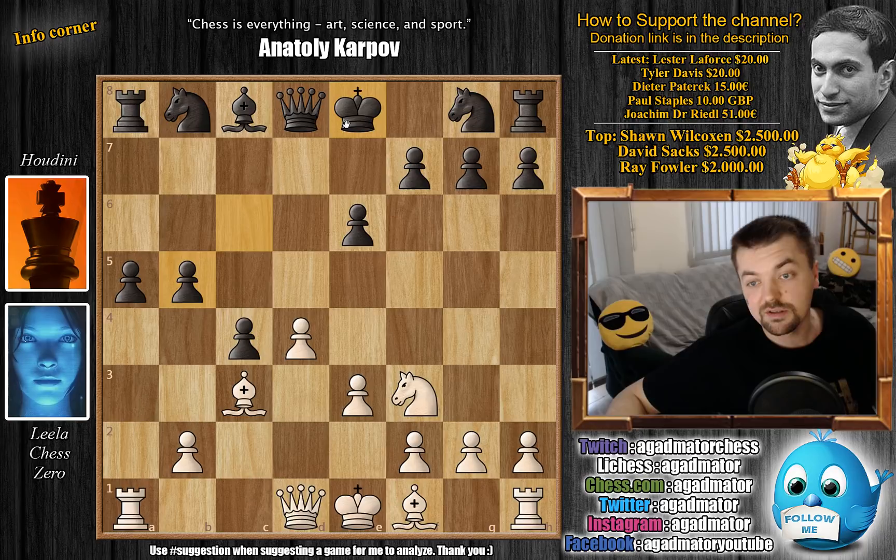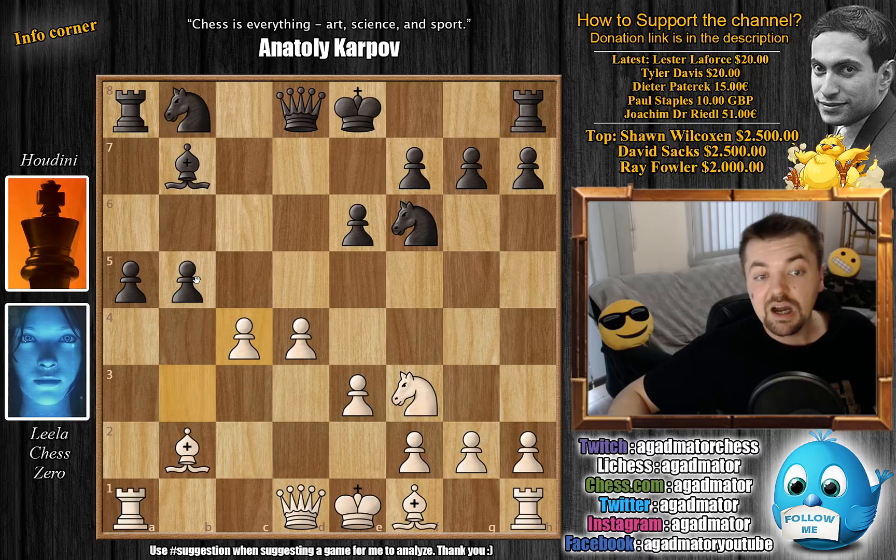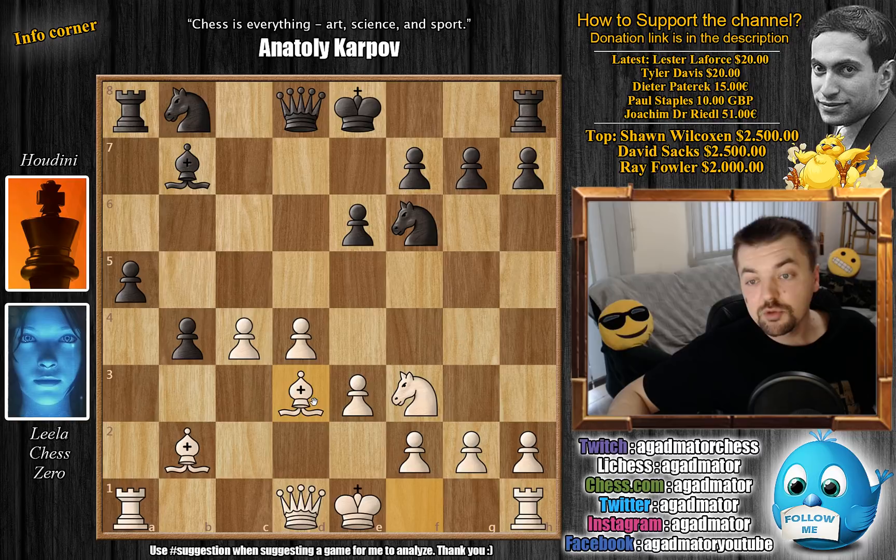So b3 attacking the very strong pawn chain, and bishop to b7. We have bishop back to b2. Up until this point it was all in the book — I believe bishop to b2 was the first move out of book by Lila, but it's not the first time the move was played. Knight to f6, Houdini keeps developing. We have b captures on c4, and now b4 — now creating two passed pawns on the queenside. Bishop to d3 preparing to castle, Houdini castles, Lila castles.